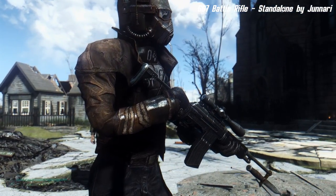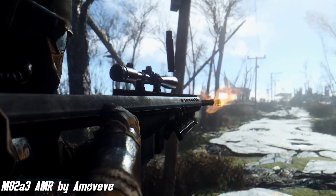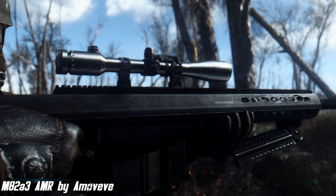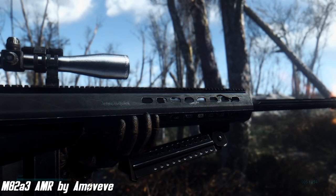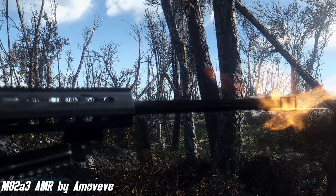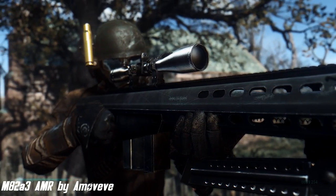The M82 A3 AMR by A Move Eve — the M82 A3 we all love from Fallout: New Vegas, originally made by Alex Scorpion, is back with slightly improved textures, a fixed flipping model, fully working bolt and trigger animations, and magazines that reload correctly without clipping. Keep in mind this gun uses shotgun animations to work. It's pretty big but not too game-breaking in first-person view. It also uses custom sounds, which is fantastic. There are no requirements other than the base game, and you can get it from Gunners, Raiders, and NPCs, or via console command.